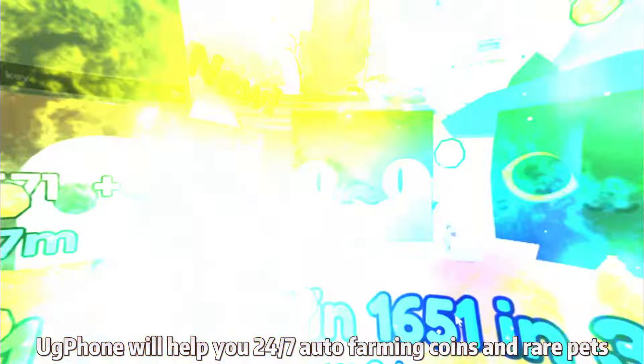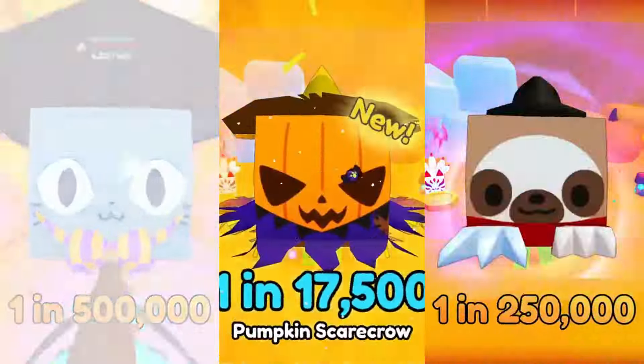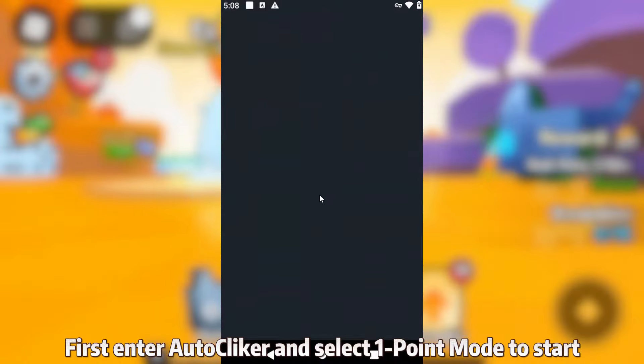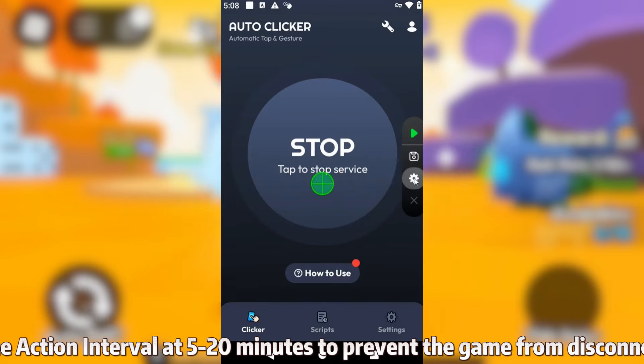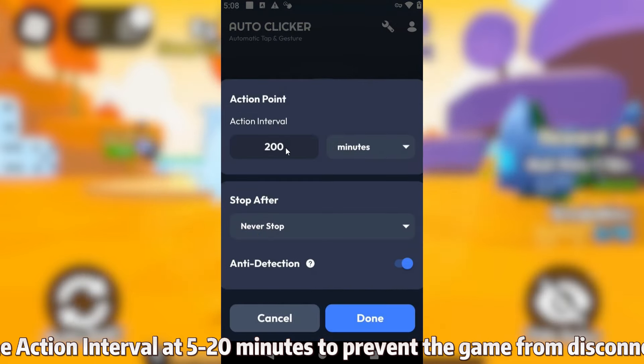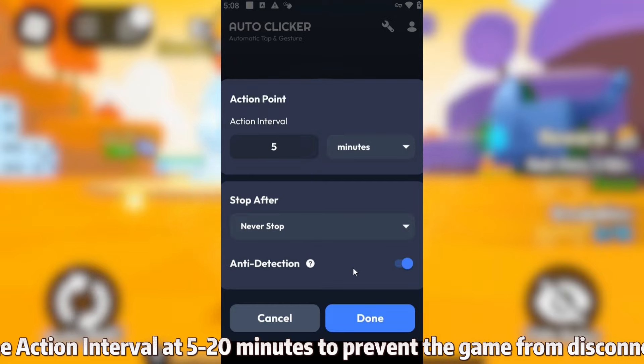UG Phone will help you 24/7 auto farming coins and rare pets. First, enter AutoClicker and select 1-point mode to start. Set the action interval at 5 to 20 minutes to prevent the game from disconnecting.